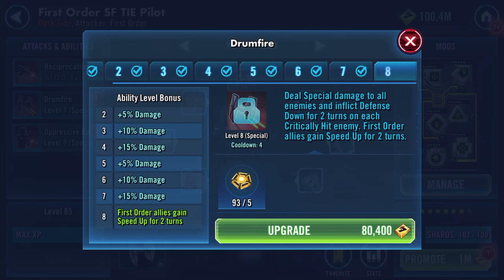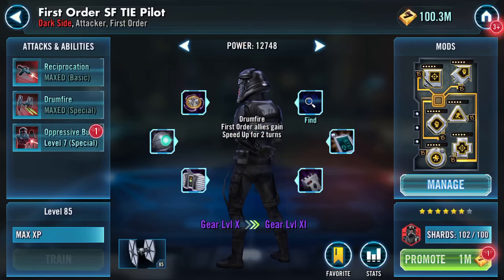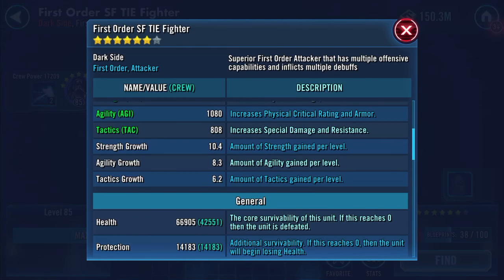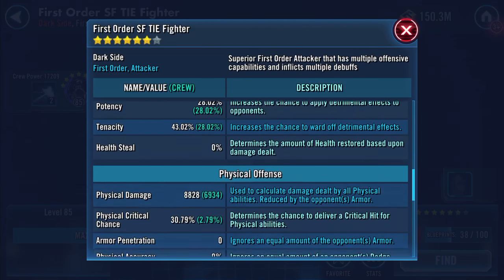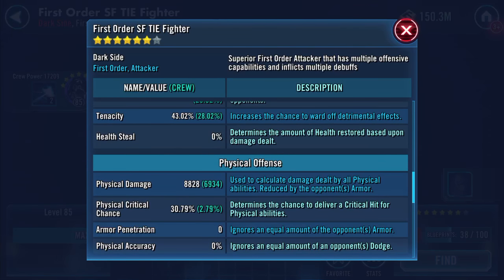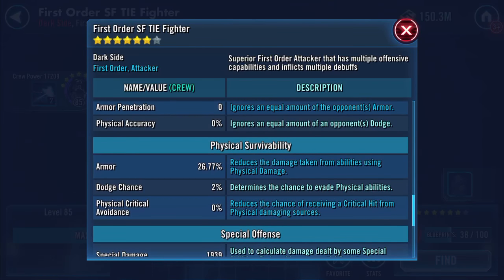Drum Fire ability: First Order ally gains Speed Up for two turns. Back to the ship: 69,905 health, 14,183 protection - it's really boosting his protection. Physical damage is 8,828. I hadn't clocked his potency and tenacity and how much they've gained.